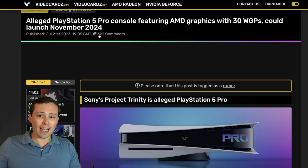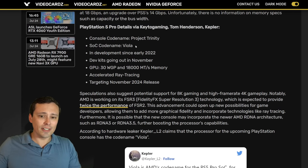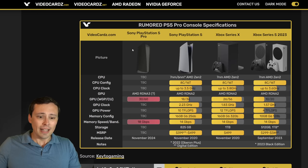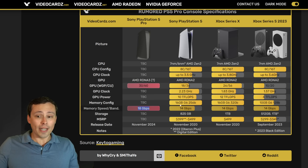While I don't cover a lot of console news, there have been a bunch of rumors about a PlayStation 5 Pro console. Since that would feature AMD graphics, this could be interesting to talk about. The rumored date would be November 2024 — not this year. The rumored specs are fairly interesting: the GPU would have 30 workgroup processors, equivalent to 60 compute units, with a memory speed of 18 gigabits per second. The current PlayStation 5 only has 18 workgroup processors and 36 compute units, so that is a fairly major upgrade in specs. It would also be going up from 14 gigabit per second memory to 18 gigabit per second memory — again, if any of this actually ends up being true.